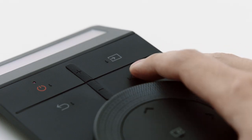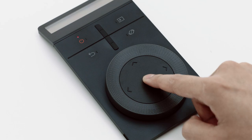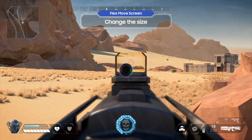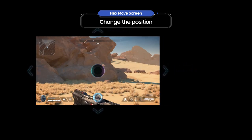Press the menu button and turn the wheel to the left and select Flex Move Screen. After pressing the button in the center of the dial, try rotating the ARK dial. Now you can see an enemy that was hidden before. Click one of the arrow keys on the ARK dial — you can move the screen wherever you want.